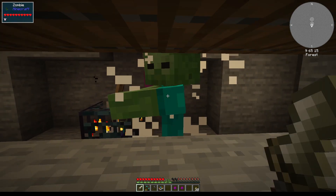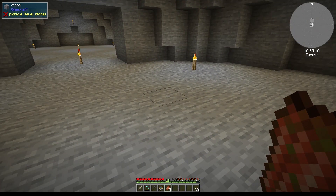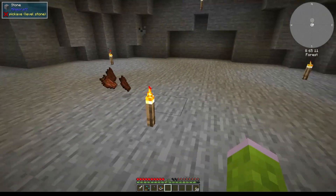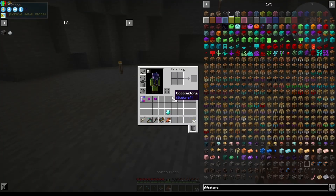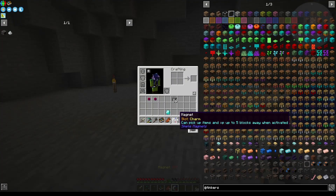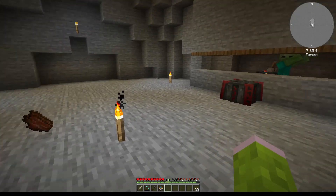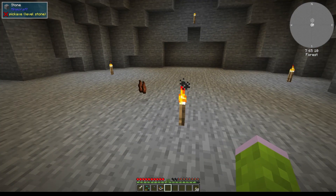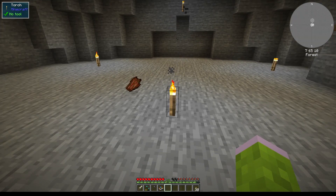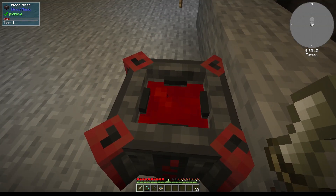Now we have a ton of mobs over here. For the moment we can do this - I will show you what happens if you put that on with the magnet. So shut the magnet off, then throw away the zombie flesh, and we'll just wait for a moment. Look at this - there's a ton of mob drops here.